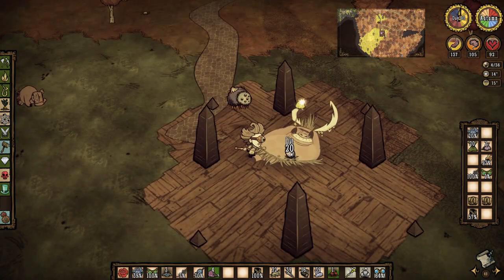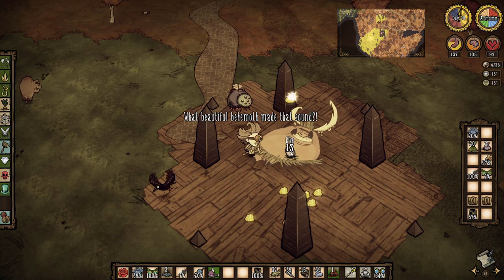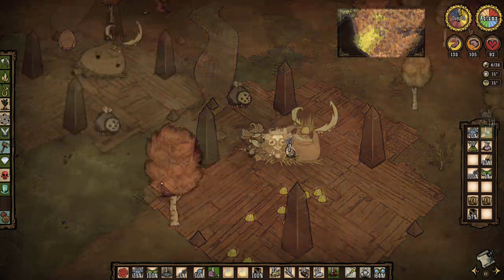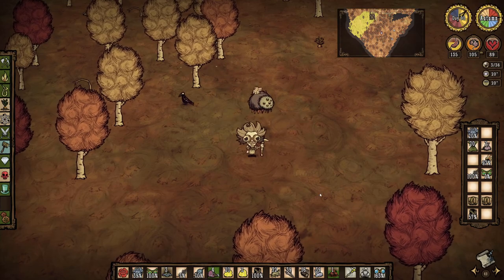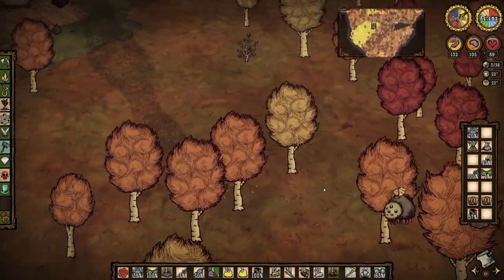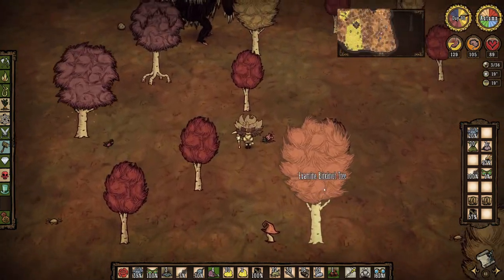Morning arrives and as I feed the eggs to the big pig I start hearing a sound that is more than just the king's gluttony. We've got a bearger incoming! I run down into the forest a little ways as I don't want the giant to accidentally trample the pig houses, and then after the warning growls stop, start running around to try to find the beastie, eventually finding him having fun with some poison birchnut trees.